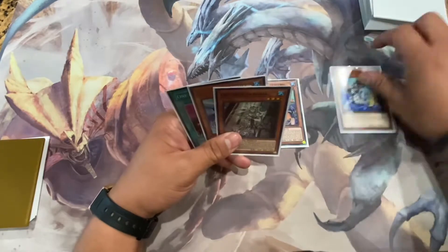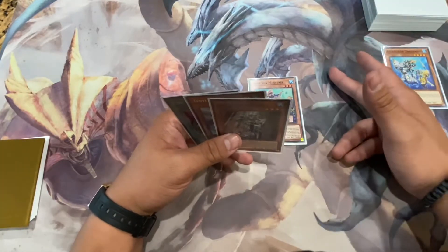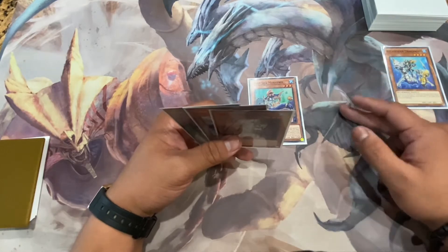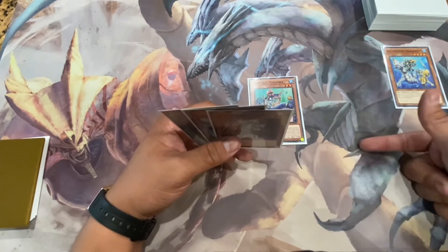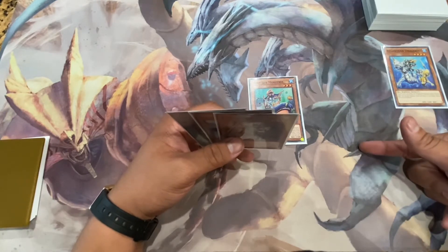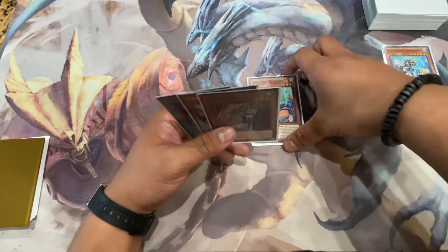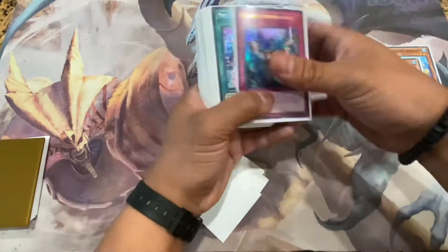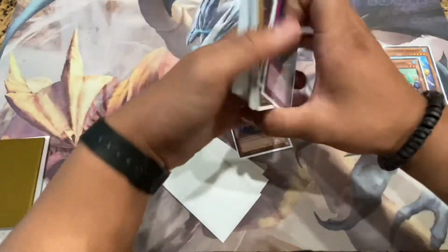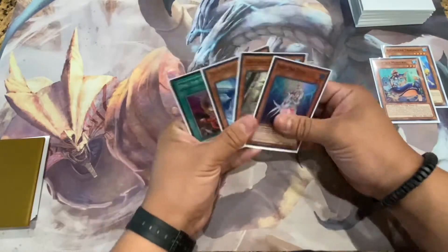You're going to activate Minstrel, pitch Dragoons as cost, then you get to look at your opponent's hand and banish one of their cards until the end phase. Normally you'd hit a hand trap or the brick — the card they benefit least from. That triggers Dragoons' effect, giving you a search for your Deep Sea Diva.